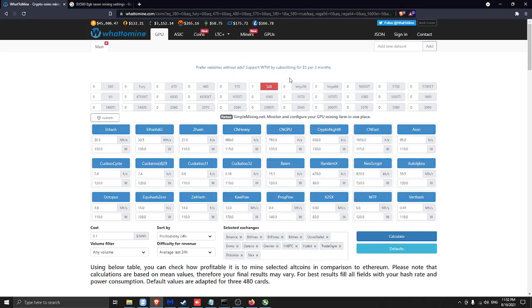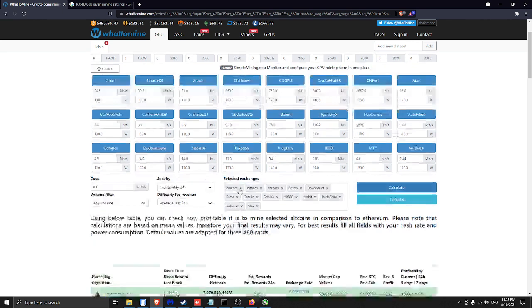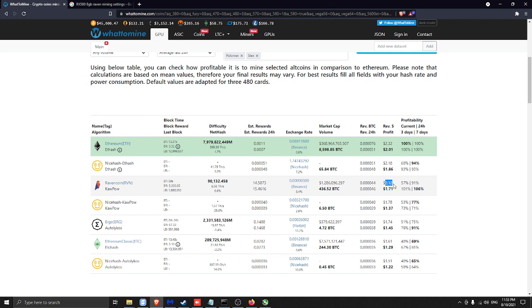Hello guys, welcome to my first video. Today we will together check the best settings for mining Raven with the RX 580 8 gigabytes card. I'm checking here on the site what to mine — I put in 8x 580. It's telling me that for Raven this card can give like 13 megahash per second. This is what I can get on a daily basis, minus power cost.